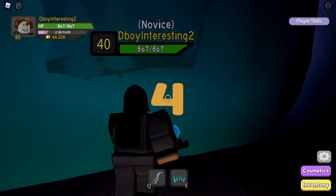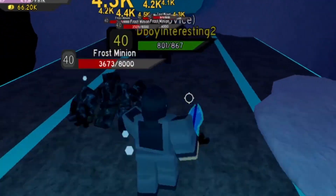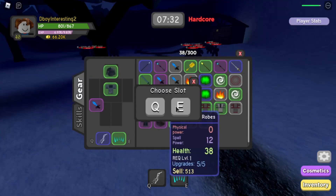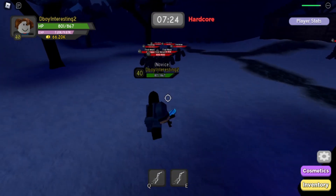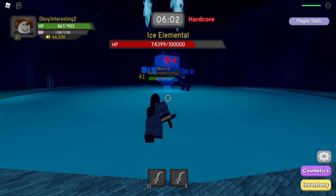If we get another ice needle, this is going to be a piece of cake because we don't have to worry about lightning strikes failing to kill mobs. We leveled up again. Ice elemental — 100,000 HP, pretty hefty. We cannot anger the minions, so we have to be careful about this.